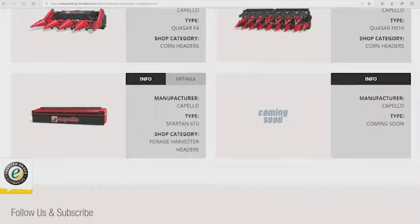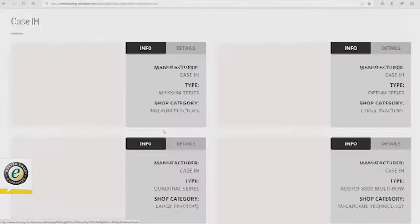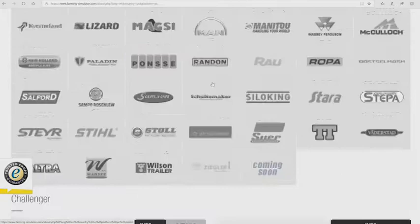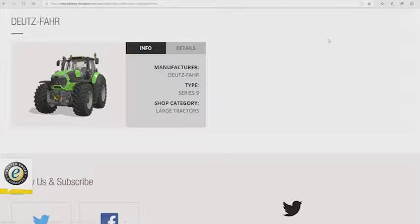We've seen both of the Bednars before. Breedle — nothing new, still just the one we saw a long time ago. We have the Capello Spartan 610, it is a forage harvester header and it has a working width of 6.1 meters. For Case, nothing new yet. Challenger still just the MT800. Damcon — still nothing new.